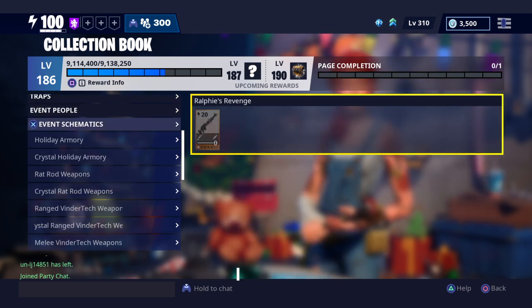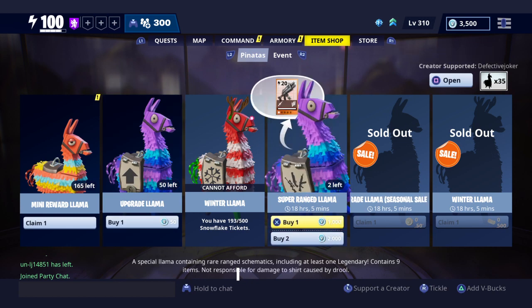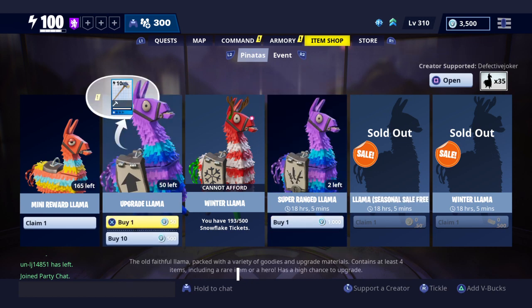They cost V-Bucks — the upgrade llamas cost V-Bucks, the super range llamas cost even more V-Bucks, and mini llamas you have to grind for.